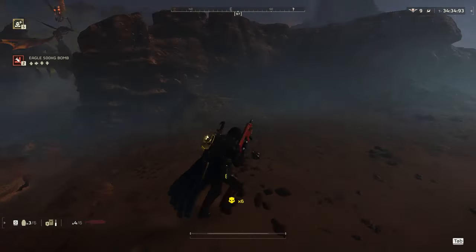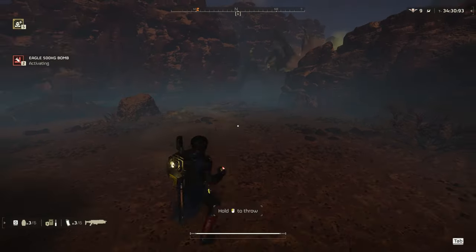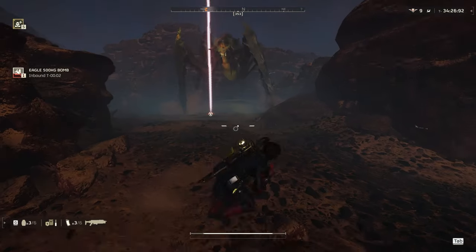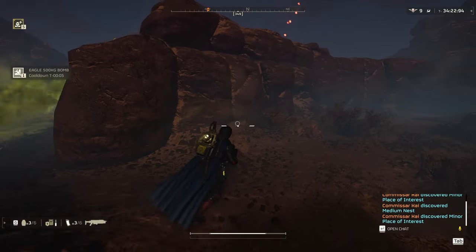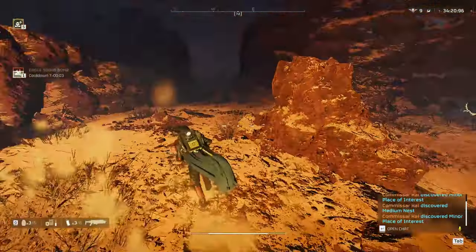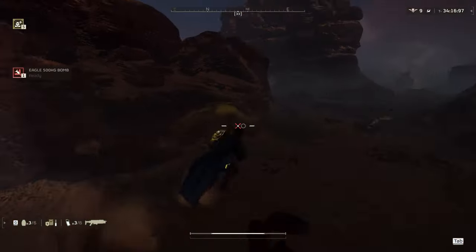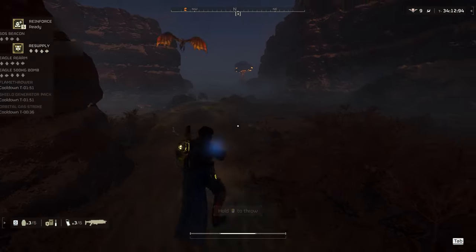As soon as she does, I'm going to line up the shot. I make sure that there's no terrain on either side that this bomb could hit. So I wait, line it up, and usually what you do is wait till that laser beam from the stratagem is right lower than the Bile Titan's head. You kind of want it to land directly beneath them. And that's how you get that nice one-shot.